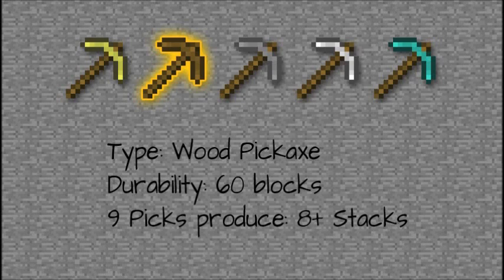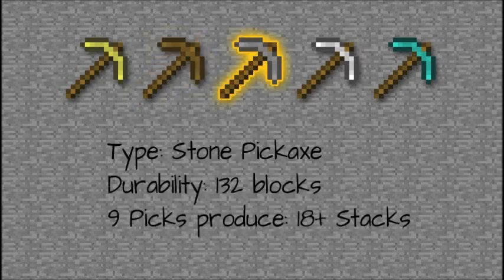Again, not the most efficient use of materials, because if you've got wood and you've got a cobblestone generator, why aren't you making stone picks? The stone pickaxe generates 132 blocks, so 9 picks — that number I'm basing on how many you could load into a dispenser — 9 picks would produce 18 plus stacks of cobblestone. Not bad.